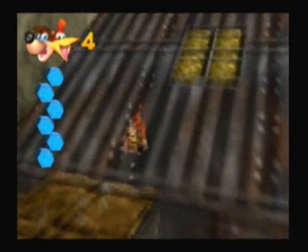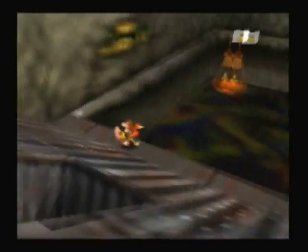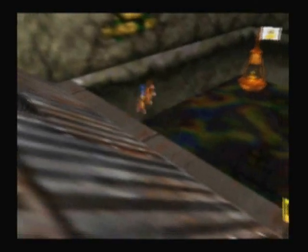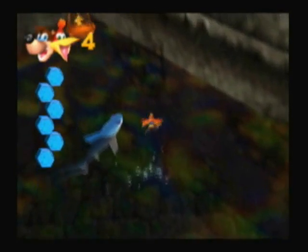So now there's this part here. You can see a Jinjo over there — you can get there easily. Let's go. He's back! They brought Snacker back.